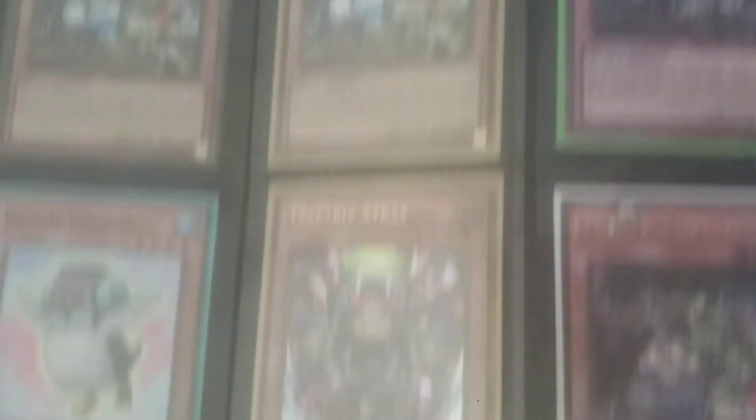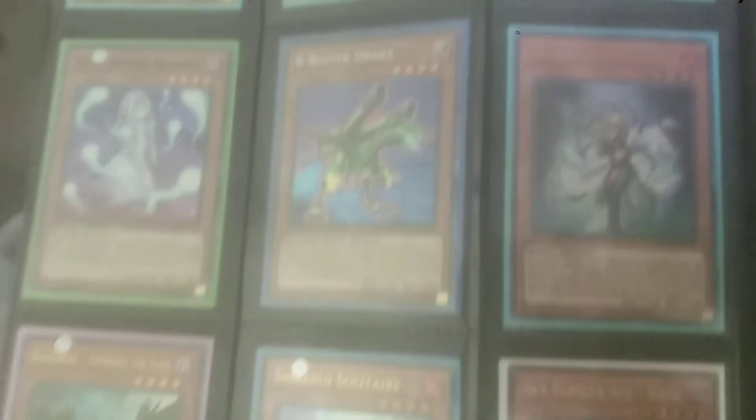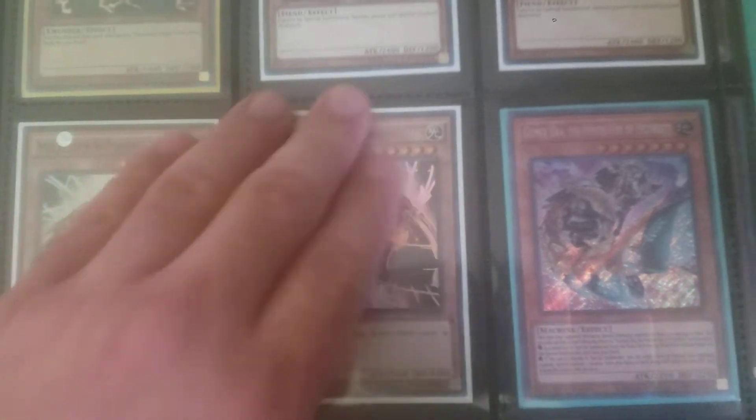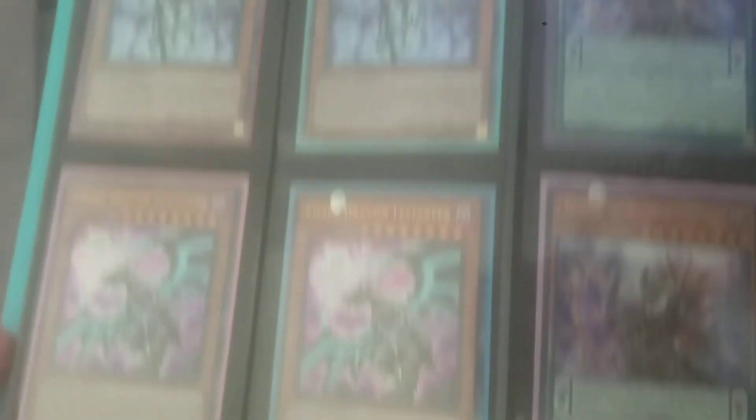But I do have three firehands. If you want the last one, I would throw it in just for free. All the magical muskets here are from Dual Overload. Those are premium gold. Those are supers. The neosas are in okay condition, maybe light play.